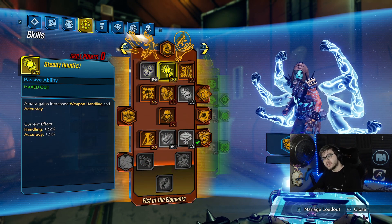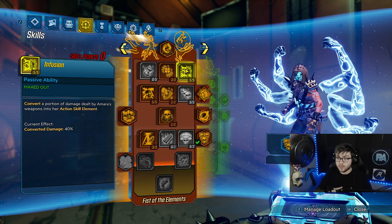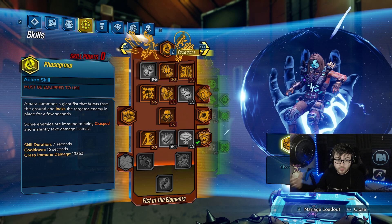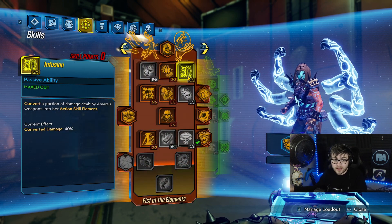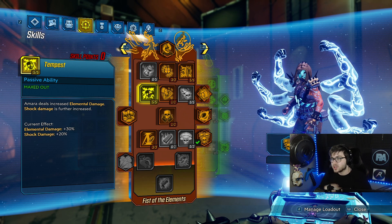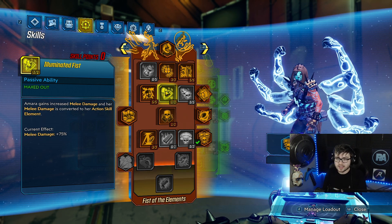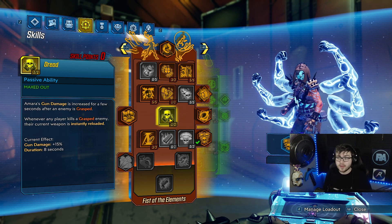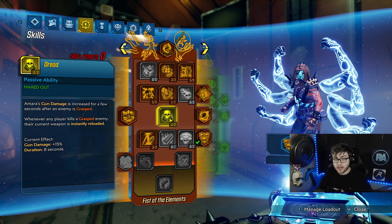Getting to the last skill tree: three points in Instead of Hands to get down to the bottom — decent for handling and accuracy. Five points in Infusion: we convert 40% of our gun damage into whatever our action skill element is. These Blade Furies are not elemental, so now you're making them elemental and you can put on whatever element you need for the situation. With No Mistakes in Nature, whenever you apply a status effect you gain increased melee damage — so with Infusion, you're always applying status effects and gaining that increased melee damage. Tempest gives 30% more elemental damage and 20% more shock damage. One point in Illuminated Fist: 75% melee damage, very nice. One point in Jurette: more gun damage when you phase-grasp an enemy, and if you kill a phase-grasped enemy, your guns get fully reloaded.